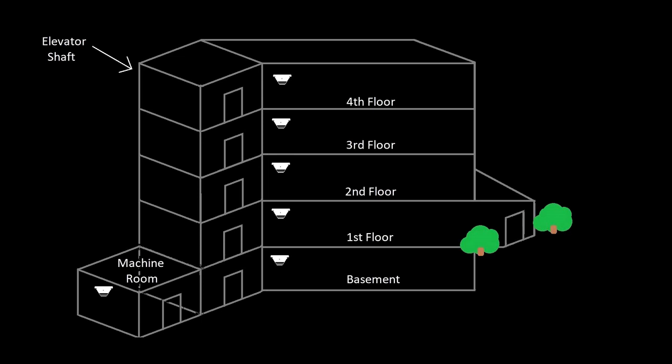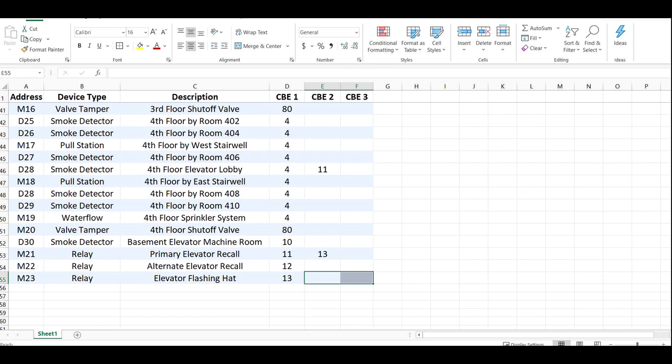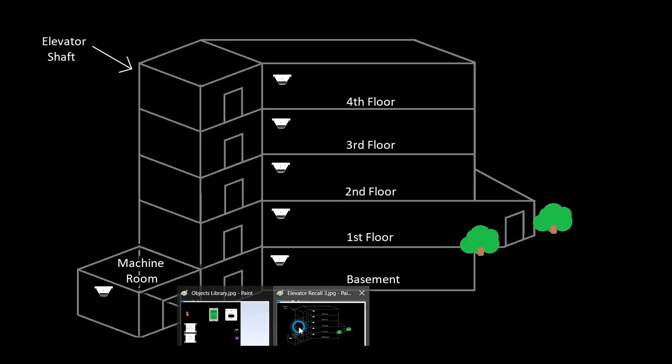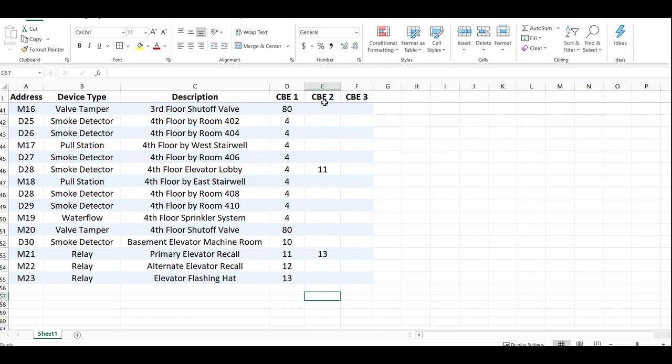I made a mistake in the last video near the end that I caught when I was working on the next one. I'm not sure it was that evident, but it's not how I would typically set up a building. What I did was show you that when the machine room is in the basement, we wanted to send the car in this instance up to the first floor, and I added the control by event to that primary relay.